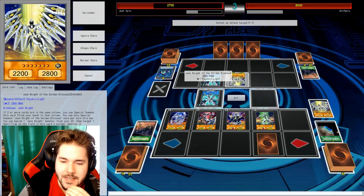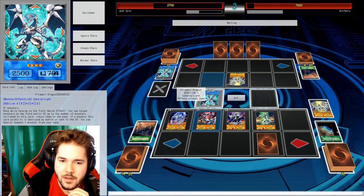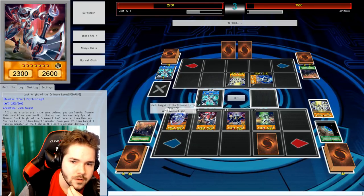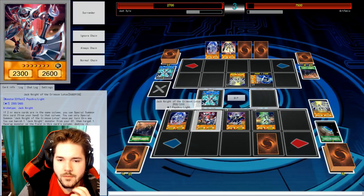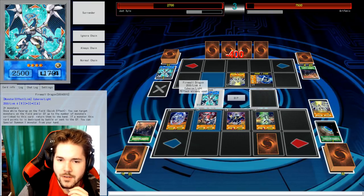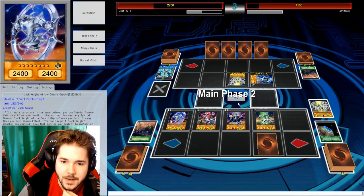It's either that or Golden Blossom. Golden Blossom can't exactly beat me right now. Yeah, but I'm gonna search out more cards — like this one and this one. Let's attack this Firewall Dragon. And my Firewalls are gone. Main Phase 2 — what should I bring out? You should surrender. I think that's a very good option. I can bring out the Jack Knight guy or my own Firewall Dragon.